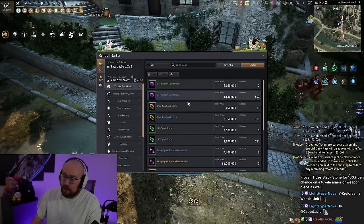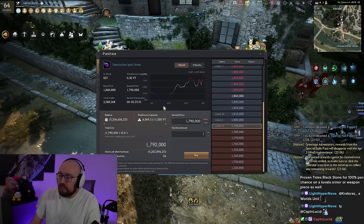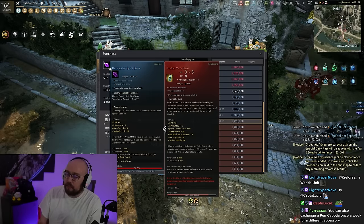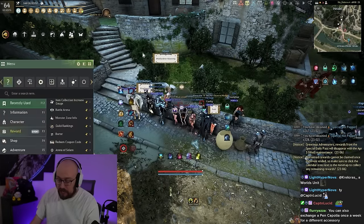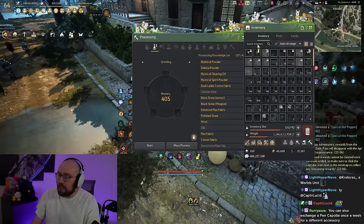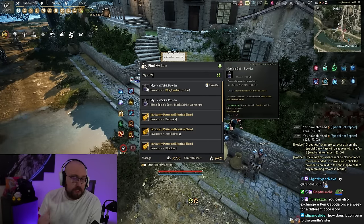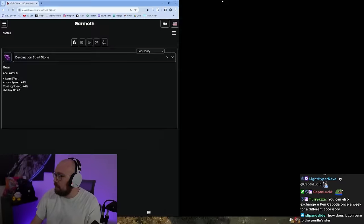When these spirit stones run out of durability you can't repair them — you have to grind them up. When it runs out and goes red, just hit L, go to the Grind tab, and grind it up. It'll grind into something called Mystical Spirit Powder, which can be used later when you get your Veil's Heart — you'll get free stuff to upgrade your Veil's Heart or real alchemy stones. So it's just about being cost-efficient.